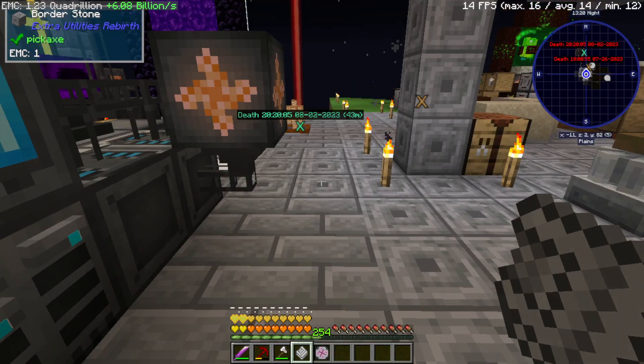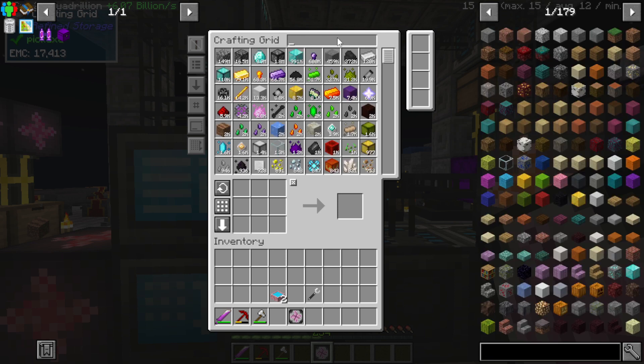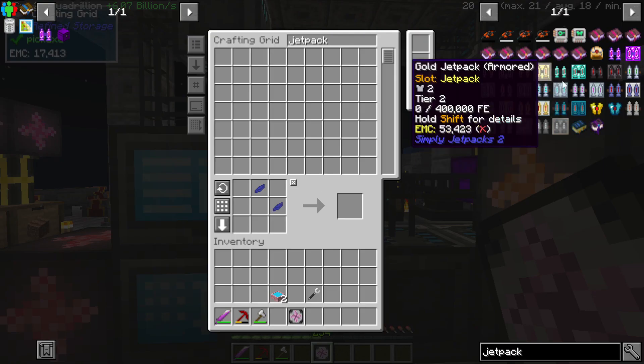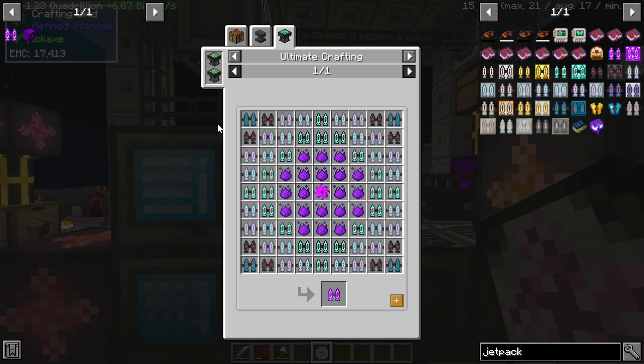Actually, I can just do this. Screw that — we can just... Okay, so jetpack. We're going to need... We'll go from here. Resonant, Netherite, Ultimate, Elite, Diamond.